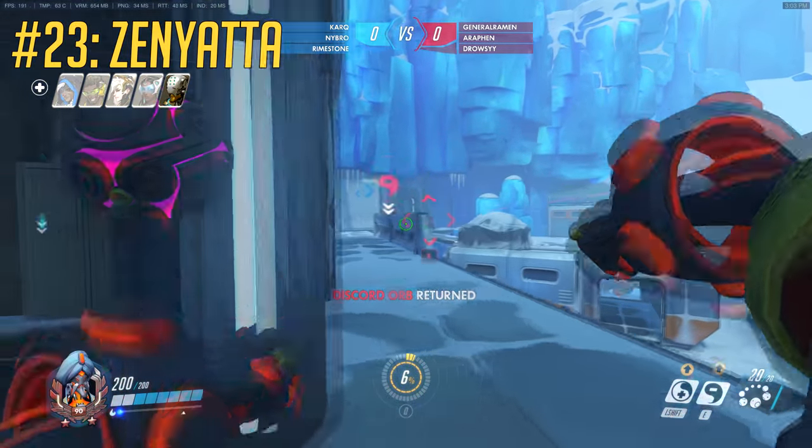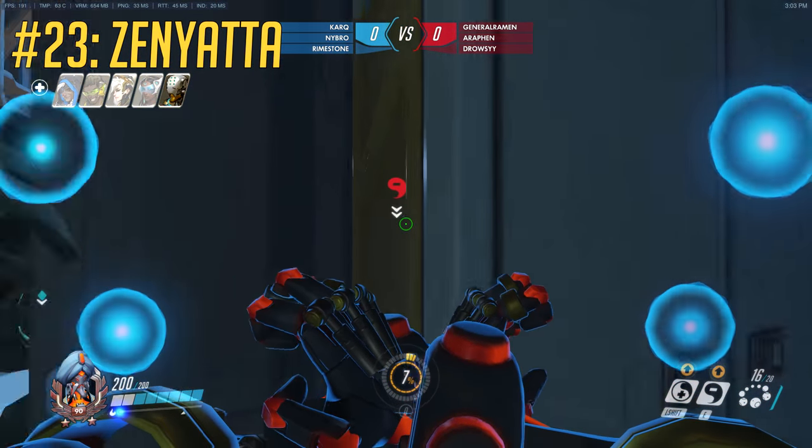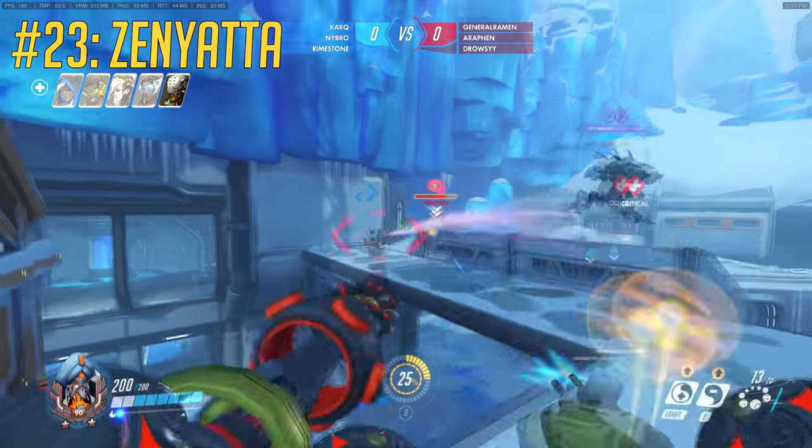And for the final hero — Zenyatta — you can still track discorded enemies without line of sight for 3 seconds, so use this to charge a right click.